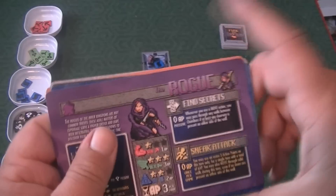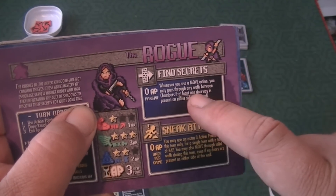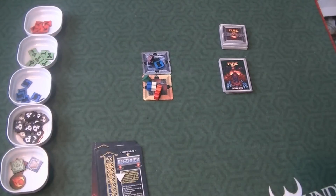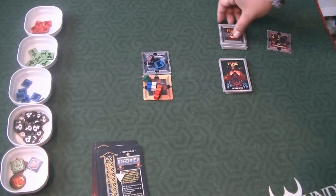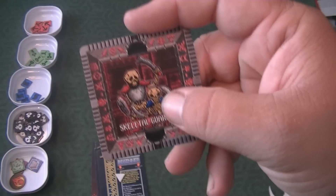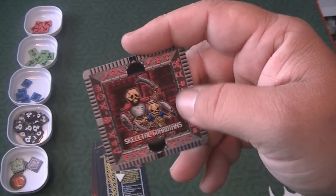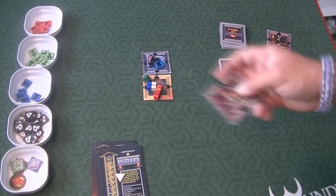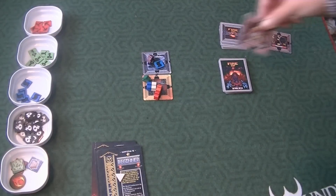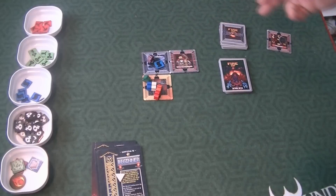Some skills are passive — you can tell because it says passive on the card. For example, the Rogue's Fine Secrets: whenever you use a move action, you may pass through any walls between chambers if at least one doorway is present on the other side of the wall. So for instance, looking at the Skeletal Guardians tile, you'll notice there's no door here, no door here — but if a connecting tile was positioned right there, that would give the Rogue a different pathway than normal heroes can use.